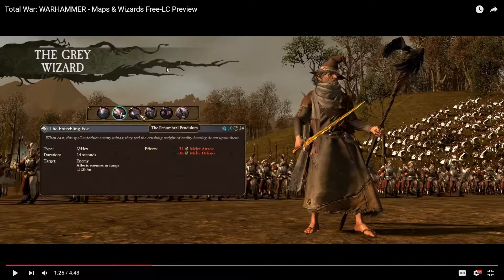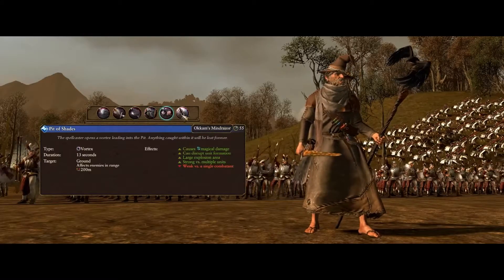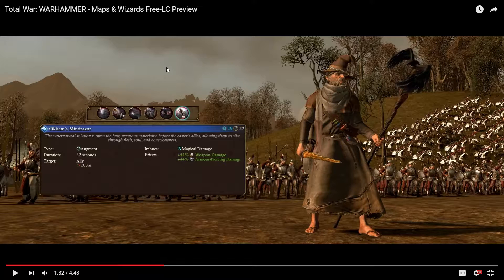Failing Foe is a powerful debuff, though it only lasts 24 seconds. When overcast, it becomes area of effect and is very strong either way. There's also a vortex spell lasting 32 seconds with an 18-second argument — quite nice, with both armor piercing and additional armor piercing. The wind spell has a large area of effect at 13 mana.